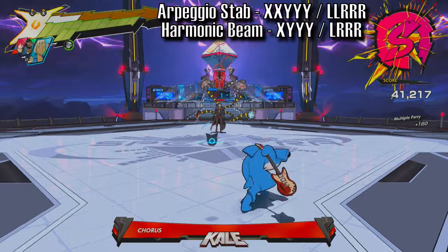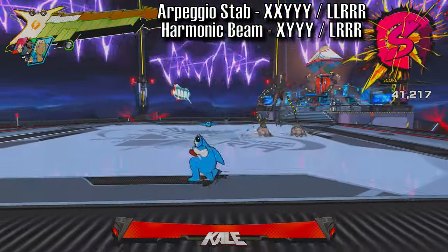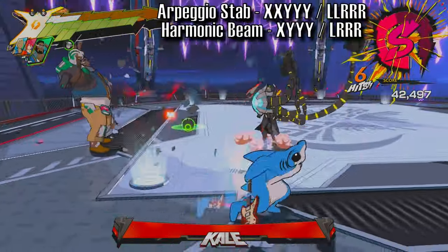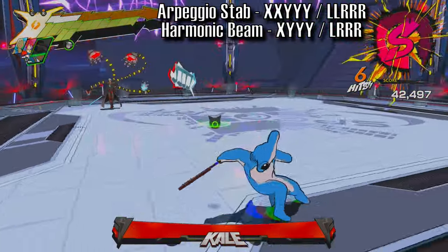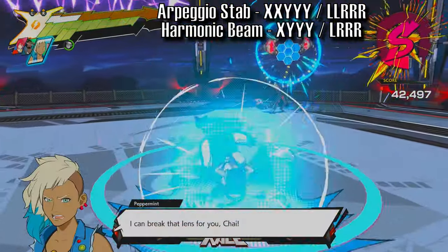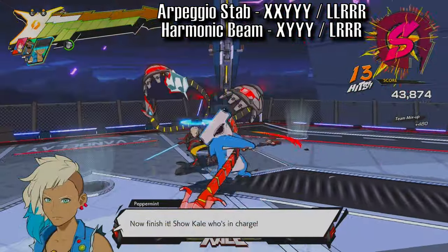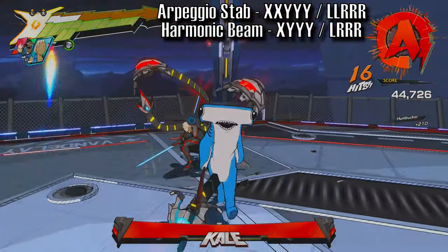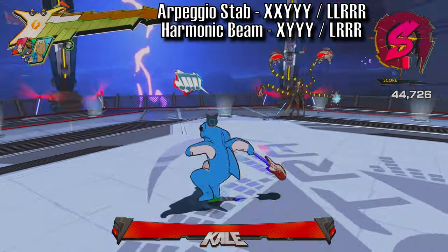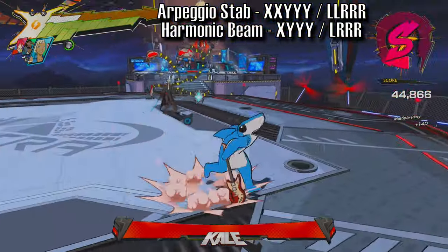The second stage is easier than the first. In this stage, you'll match Kale's move with a specific partner attack. When he shows the firearm, use Corsica. When he shows the red armor arms, use Macaron. When he shows the blue shield, use Peppermint. In between these attacks, he'll be doing some regular attacks — just parry or evade them. There's no use in attacking anything other than his limp arms in this stage. Take this stage slow because you have to wait for his move to even make him vulnerable.